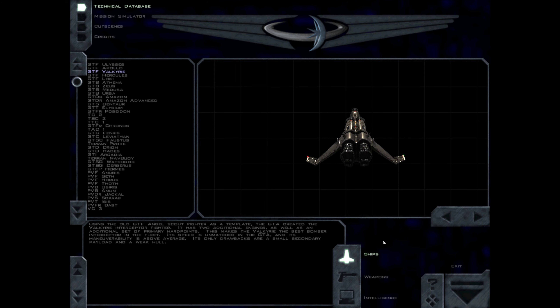Using the old GTF Angel Scout fighter as a template, the GTA created the Valkyrie Interceptor fighter. It has two additional engines, as well as an additional set of primary hardpoints. This makes the Valkyrie the best bomber interceptor in the fleet. Its speed is unmatched in the GTA, and its maneuverability is above average. Its only drawbacks are a small secondary payload and a weak hull.